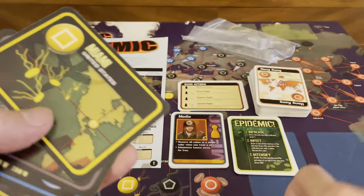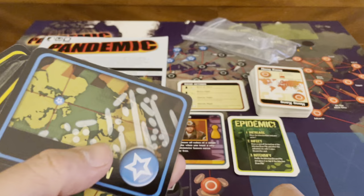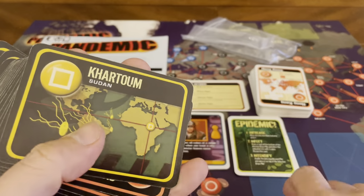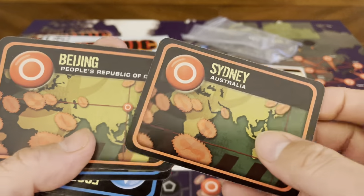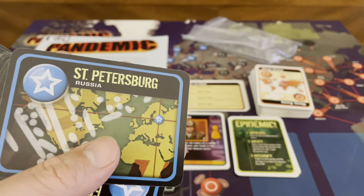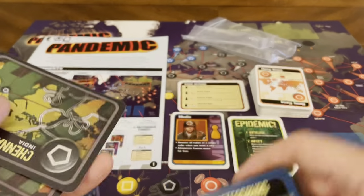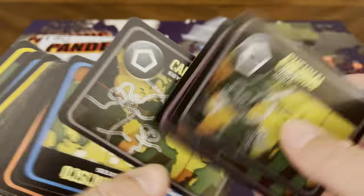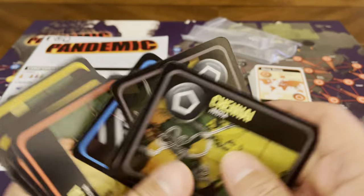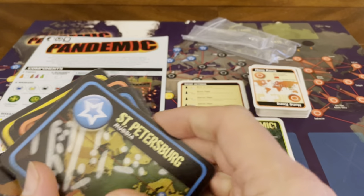Each card tells you basically what area on the map it is. So it tells you right there — Chennai, Kolkata, Cairo, Beijing, Sydney, St. Petersburg, Khartoum, Sudan. It's the same set of cities as the player cards. You get the general idea of which ones they are.